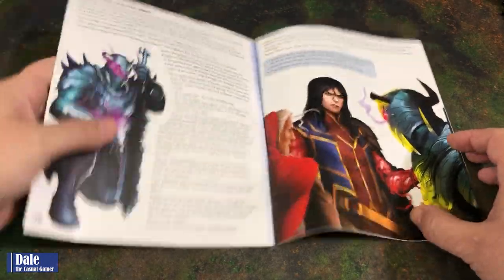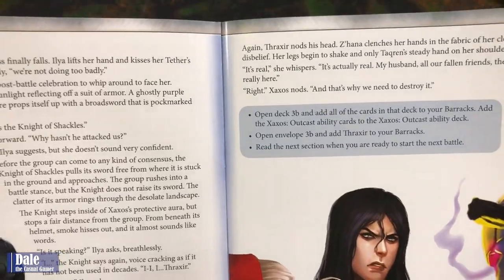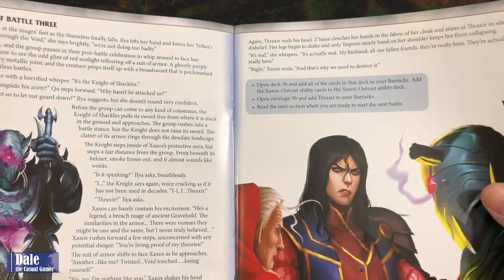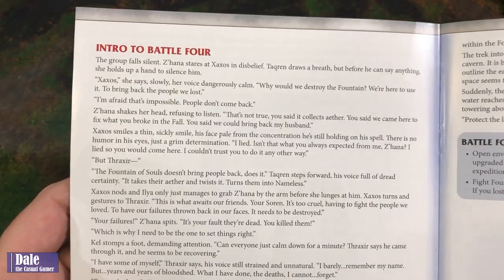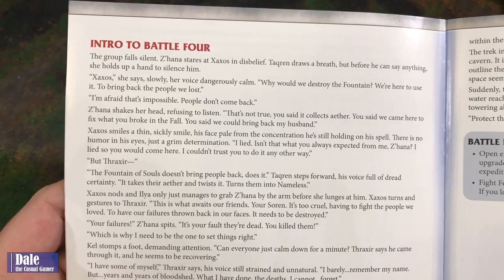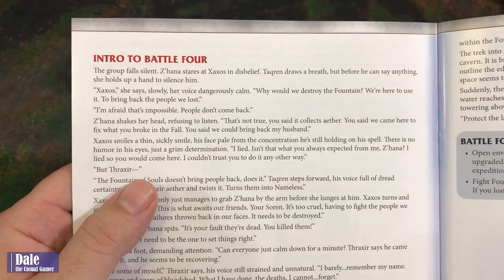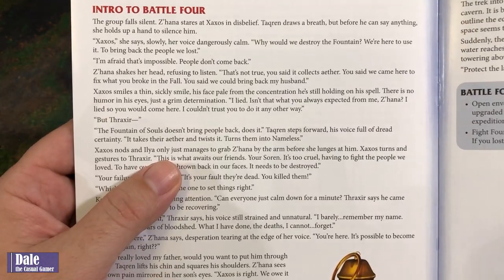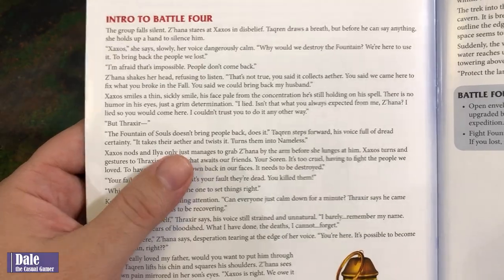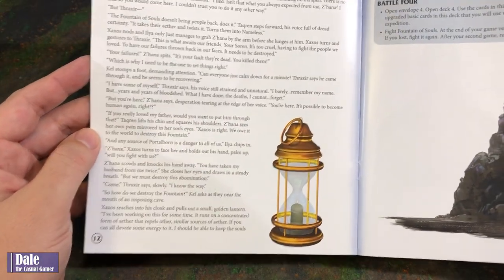At the end of Battle 3, we found out that we were led here to destroy the Fountain instead of free everyone from it. During further discussion, we found out Zaxos was not exactly truthful. He's trying to make things right, but the only way to do that is to destroy the Fountain, as it is twisting the Aether and turning all their former Breach Mages into the Nameless. So needless to say, things have shifted.